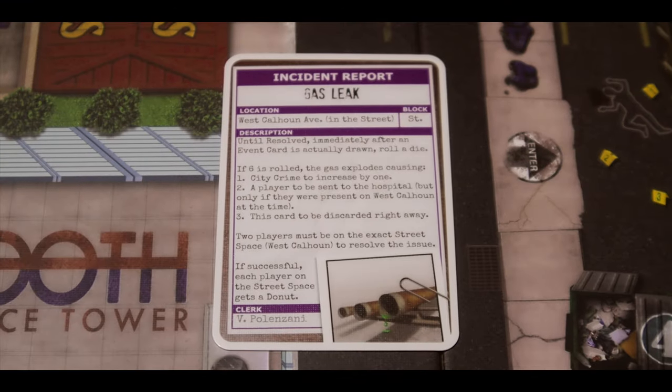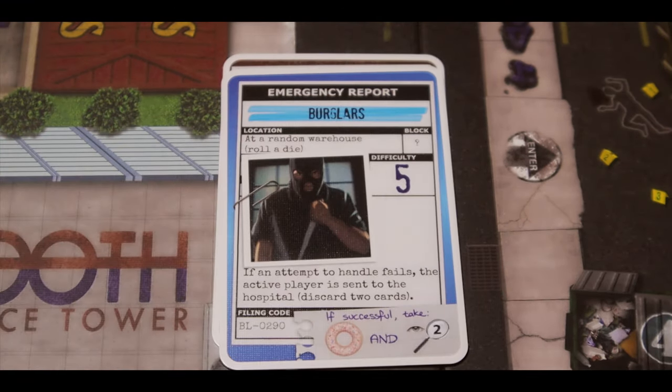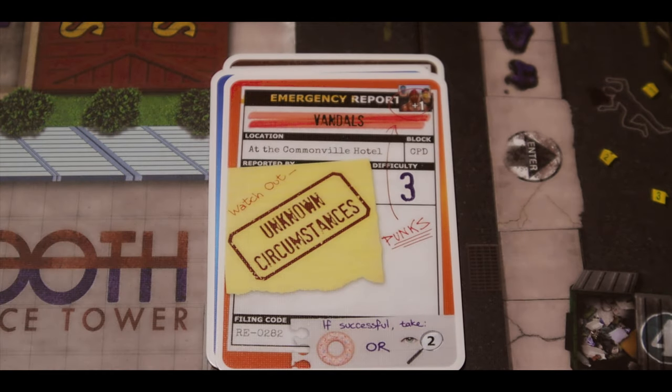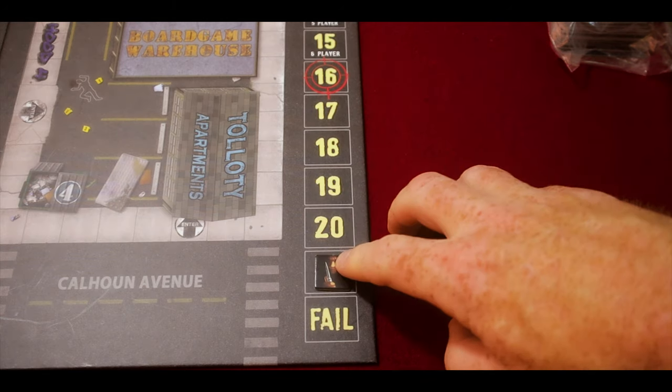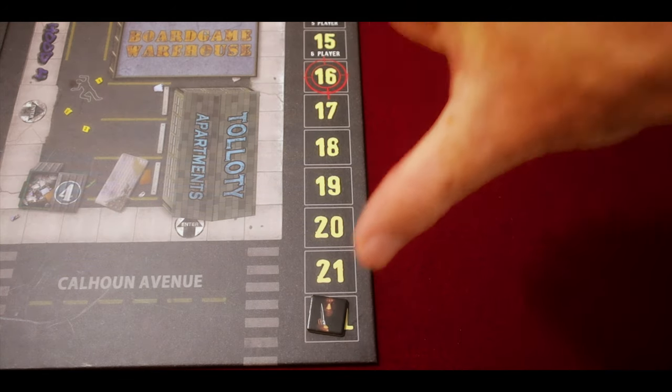Once you've taken an action, you draw one police card — keeping a hand limit of seven — and then draw an emergency card and place it on the board based on color restrictions. There's a calendar track, and once the murderer reaches position 16 his token moves onto the map, working his way through the hoods until he escapes at hood six. You need to find all the evidence to ensnare him before he escapes on round 22.